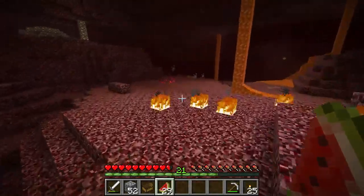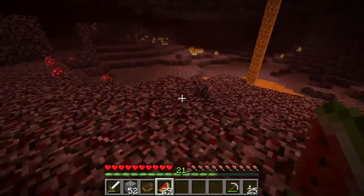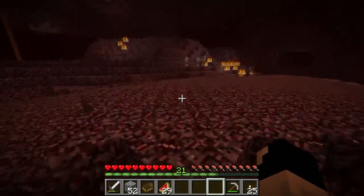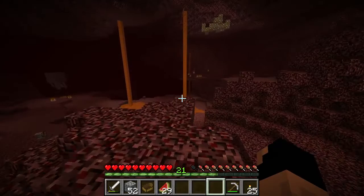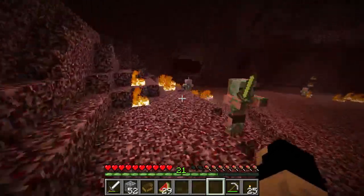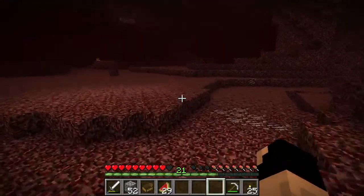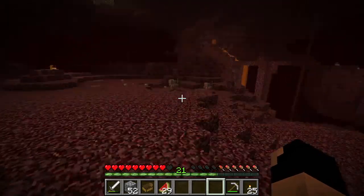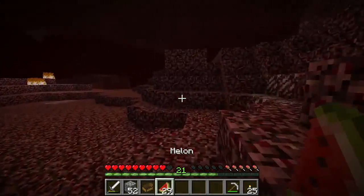Nether fortresses are what we're going to be looking for — especially if we want to get the Wither. The Wither is a very strong boss in the game, and you need to mine wither skeletons for it. I've actually never done it naturally without using mods to speed up the killing process. Let's just take a look around and see if we can spot a fortress. The lava pillars and everything — it's absolutely beautiful, even being all the same.